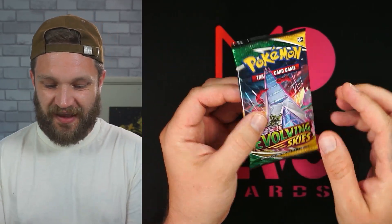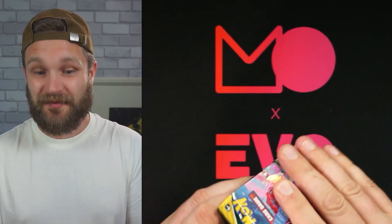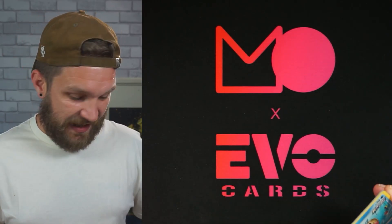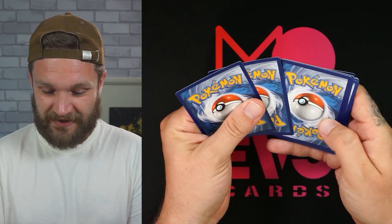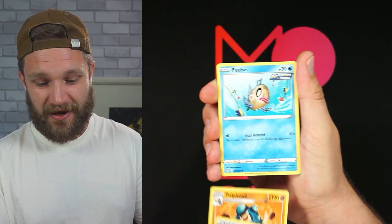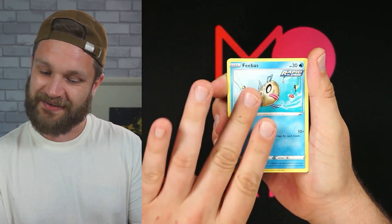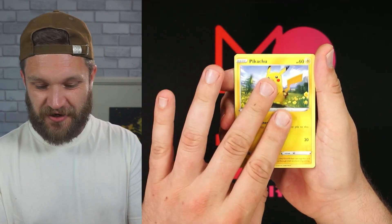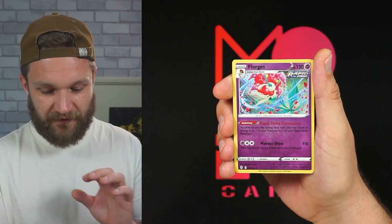Last pack magic needed for the Zacian box — Evolving Skies. Right now we have zero hits from this box so far. The Incineroar box is probably going to take this from promo cards alone unless we clutch something here. We got another Pikachu, nothing in the reverse holo slot, and nothing from the Zacian box at all.